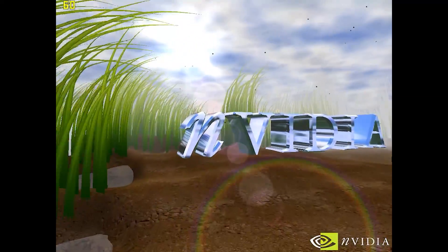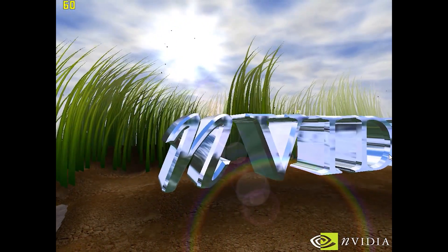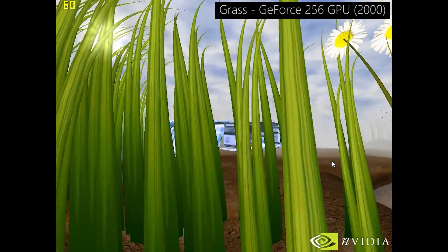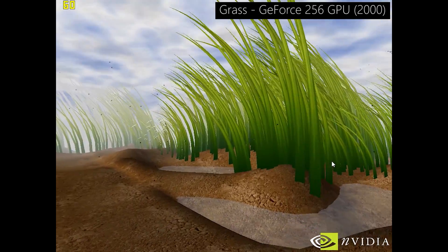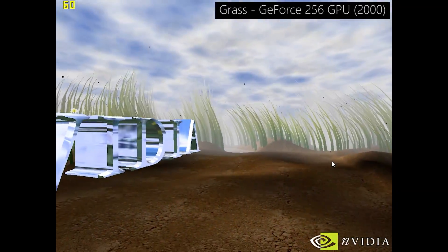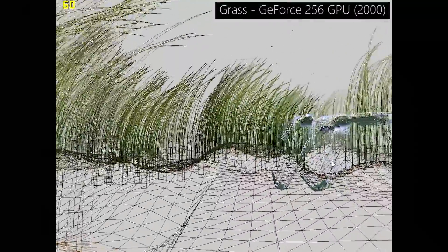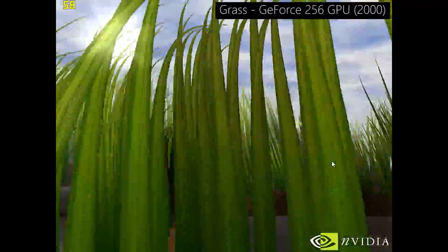The next demo that caught my attention is simply called Grass, and it's certainly not as exciting as X-Isle, but what I found pretty funny is that I actually saw a few frame dips here. Originally released for the GeForce 256 lineup of cards in June of 2000, this featured up to 10,000 blades of grass and multi-pass clouds. The weather could also be manipulated to see how everything reacts.